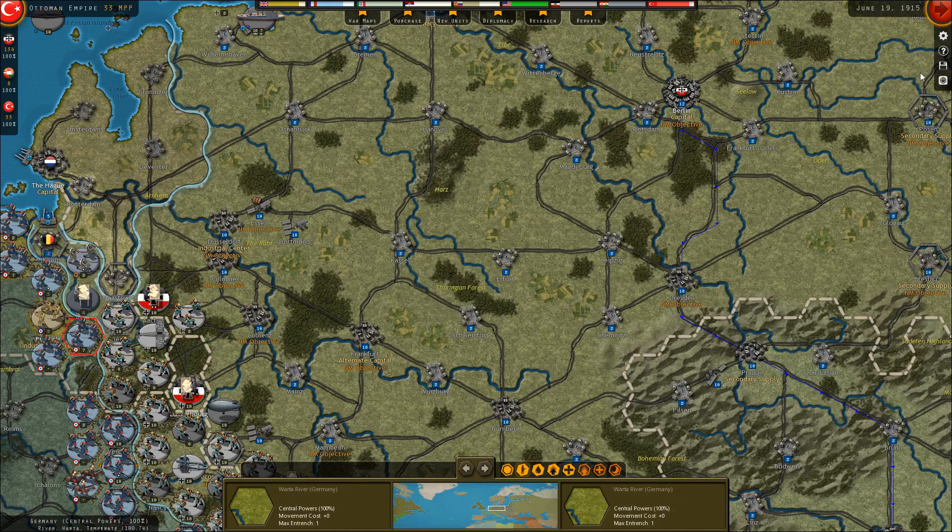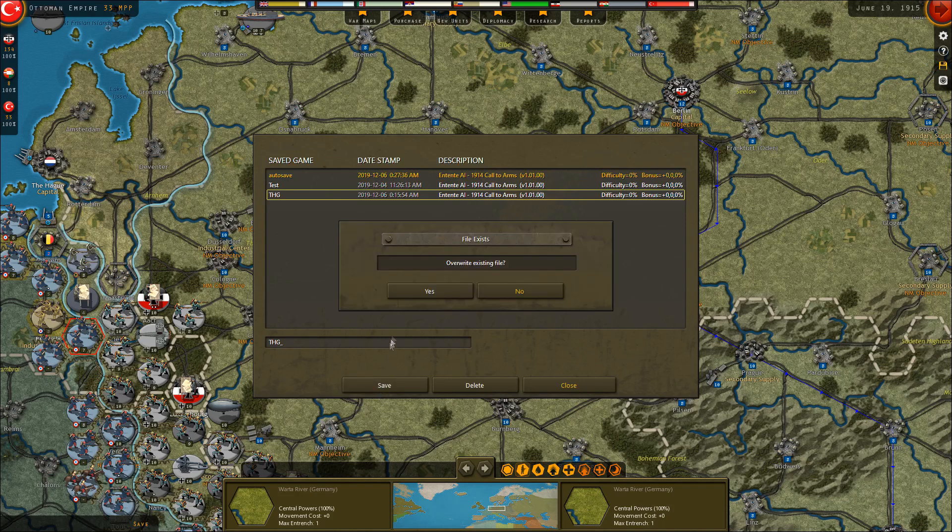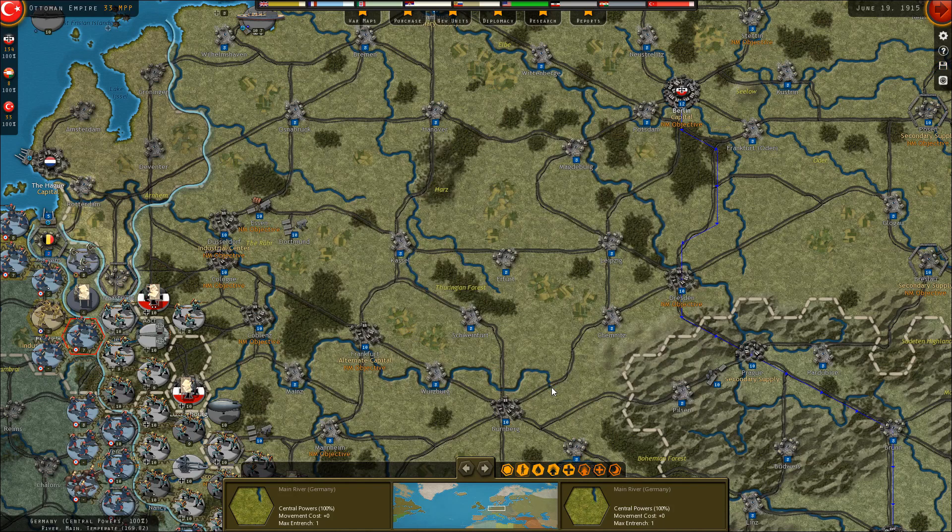It is June of 1915. Alright guys, I'm going to go ahead and end this one. The war is going really well. I made a mistake that may result in Belgium falling, but in any event things are going pretty well. The Eastern Front is good. The Italian Front might pose a challenge — there really seem to be a lot of Italian units around there, but I have every confidence the war seems to be going well. Until next time, this is The Historical Gamer — thank you once again for watching, and I'm out.